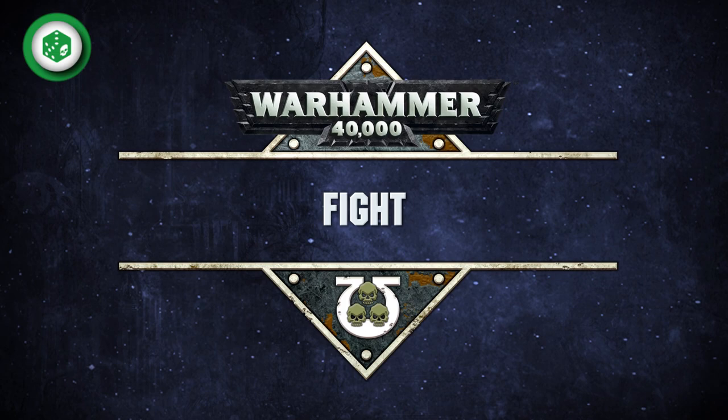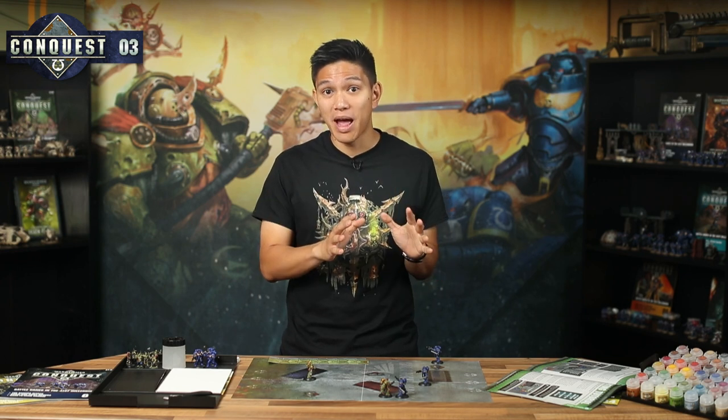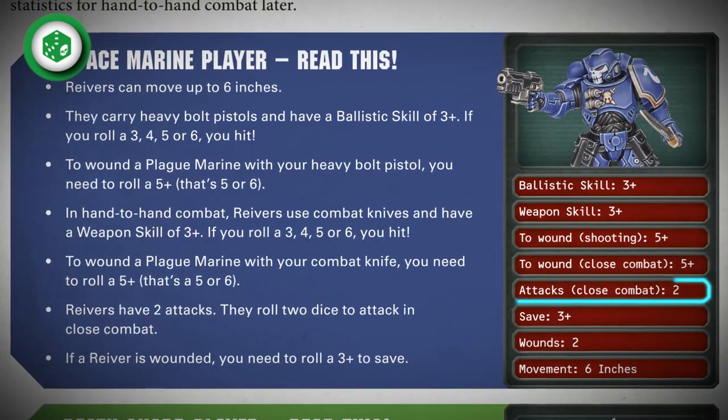With all your charges completed, it's time to fight. In the fight phase, any model that's within one inch of an enemy gets to attack in close combat. Once a model is within one inch of an enemy, it can't move, shoot or try to charge anyone else — they're far too busy fighting. It also can't be shot at, as the risk of friendly fire is too high. When a model fights in close combat, it makes a number of attacks equal to its Attacks characteristic. In the case of a Reaver, this is two, so you get to roll two dice to try and hit the enemy.